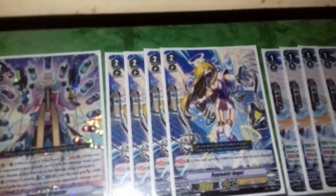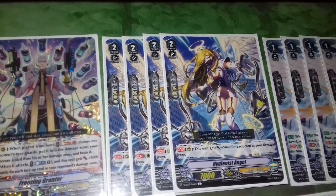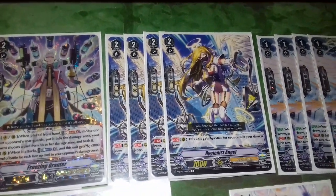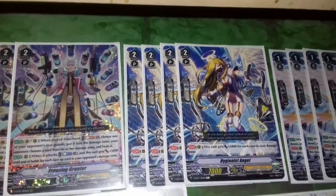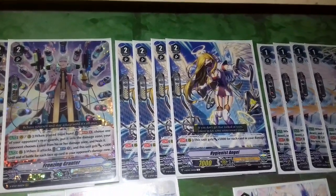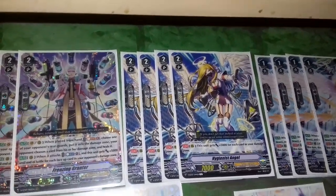Next, four of our favourite big attacker, Hygienus Angel. Continuous rearguard: this unit gains 5k for each card in your damage zone. So at high damage she'll be like 12k when you're at 1 damage, 22k if you're at 4 damage. She's there for that beatdown attacker, and if you get rushed she can help counter down the way.